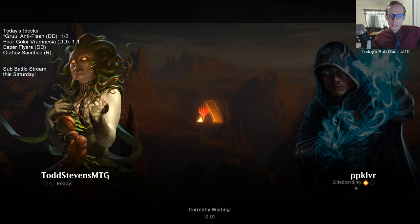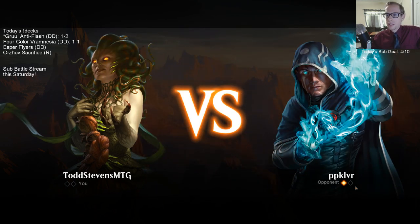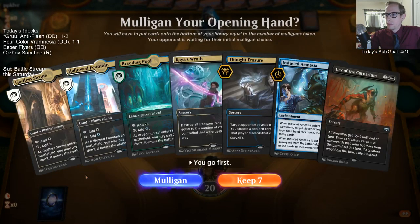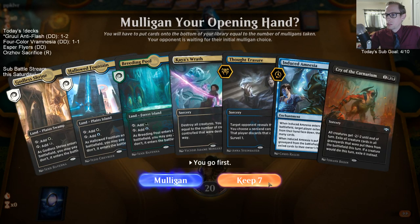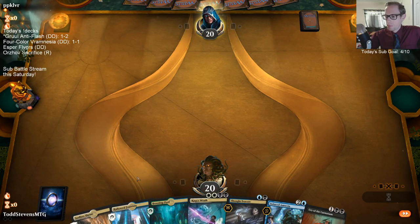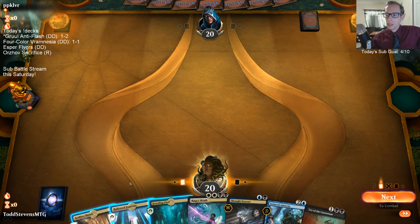I like Kaya's Wrath against the red deck, especially in a deck like this that isn't playing very much removal. I think we need the Kaya's Wraths — they'll play lots of creatures. The Cavaliers are very good.